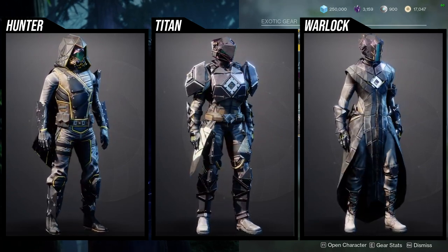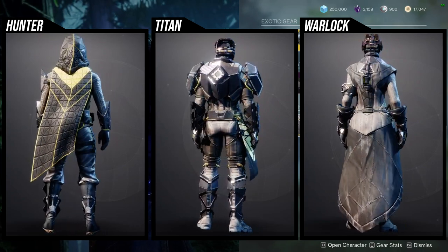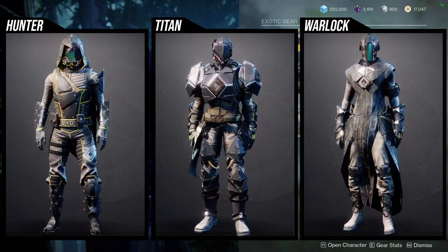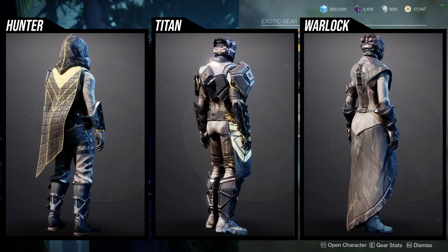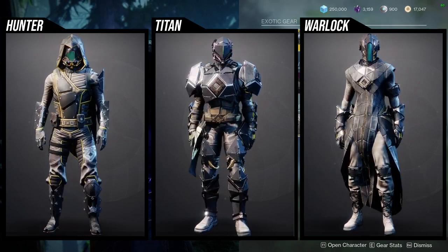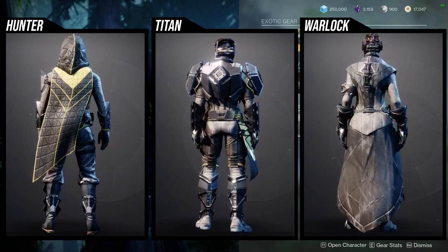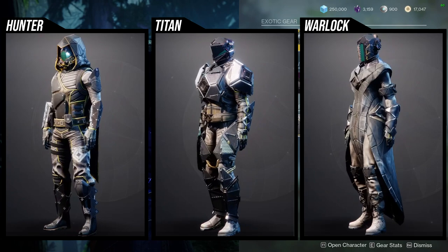For the Titan, I think the helmet is really cool — it's super cool — it's just unfortunate that it doesn't glow anymore. The arms are okay, the boots are probably the coolest part, and the chest piece while cool looks a little weird. The mark is okay. Definitely the arms and the helmet are the bangers of this set. If you want to do a SIVA-inspired or Warmind-inspired look, you're definitely going to want to pick up the helmet.